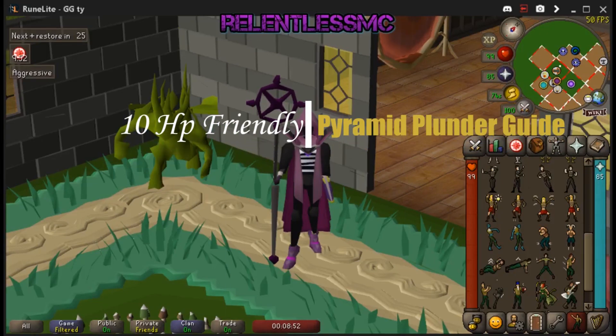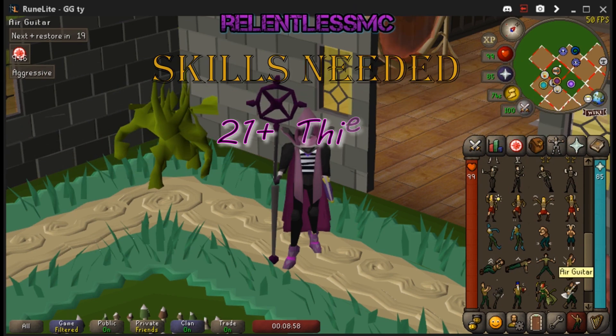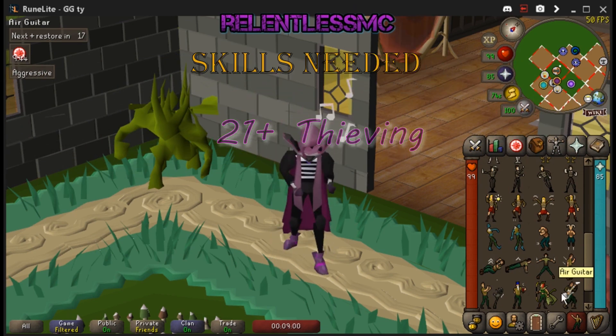I'm RelentlessMC and welcome to my 10 HP friendly Pyramid Plunder Guide. For the skills needed, you are going to need only 21 thieving or higher. I recommend starting at 51.